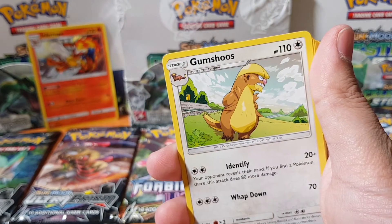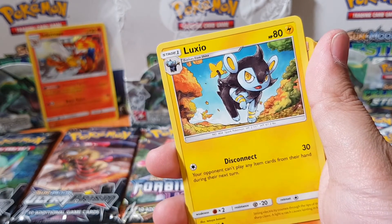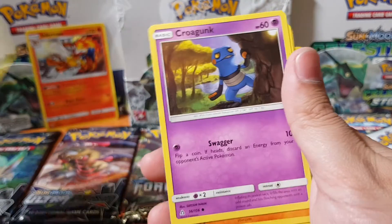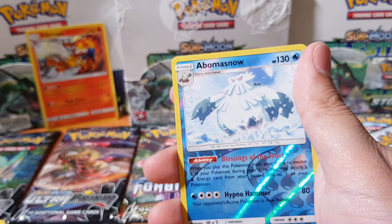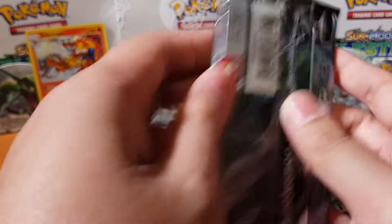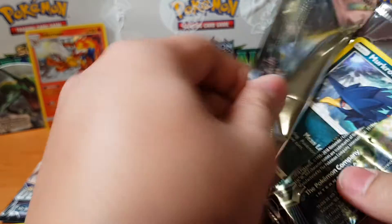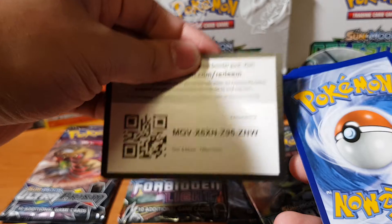We've got energy, Gumshoos, Luxio, The Looker, Vulpix, Eevee, Kricketune, Riolu, Turtwig, Abomasnow. And for the rare we have Shaymin. Yeah, we'll definitely open all these Ultra Prisms first and get them out of the way. Honestly, when I look through all the card singles I have, I have so many bloody Ultra Prisms. I think I went overboard.